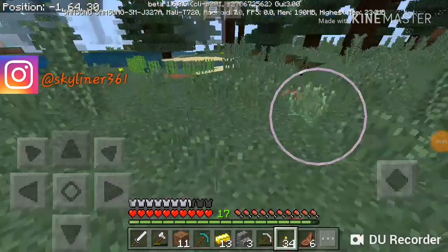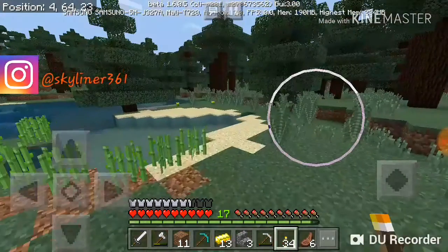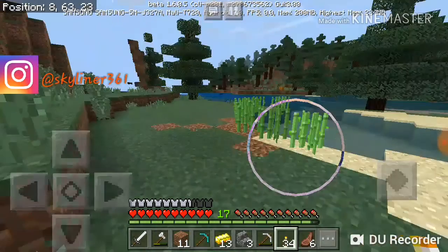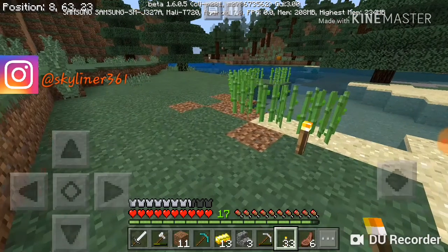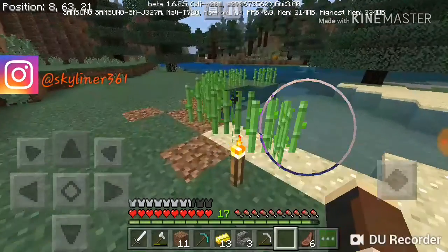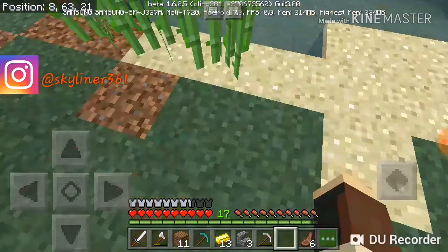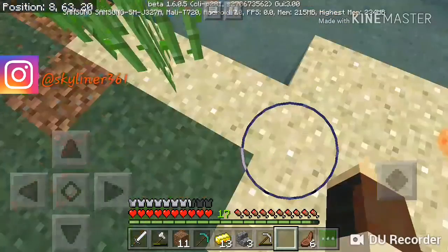Hey guys, what's going on, sky361 here back at you with another video. What we're going to be doing today is pretty simple — we're going to be making a crafting enchanting area, which we can use to enchant our stuff and make a heap of different stuff on it.